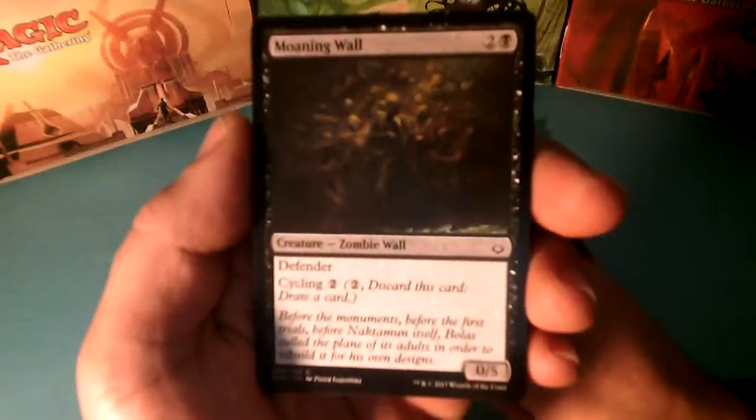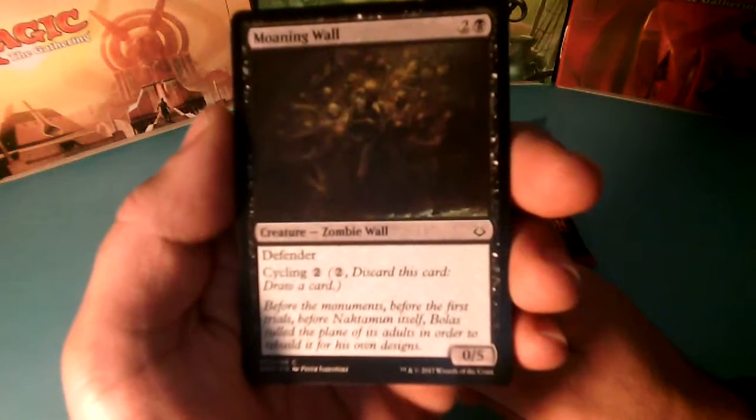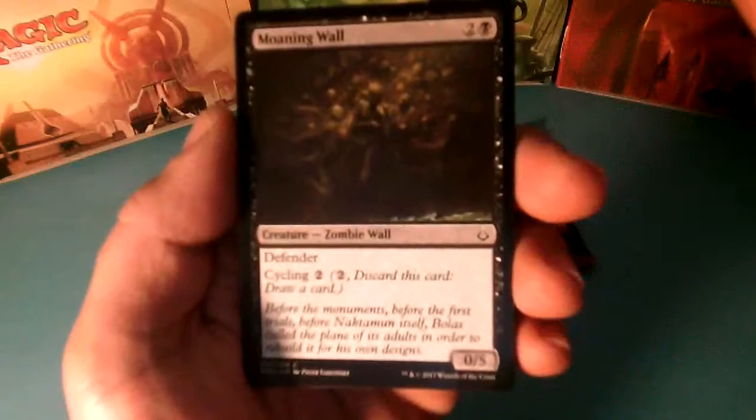So this starts with Moaning Wall, 3 drops, a Defender, a Cycling of 2 and it is a 0-5.